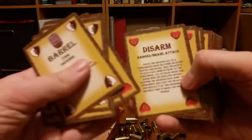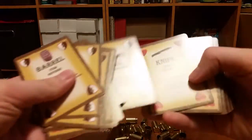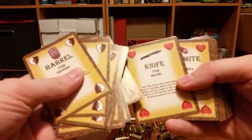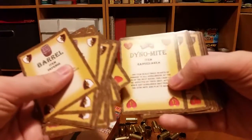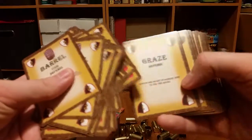So we have Barrel — we've got a few of them. We've got Bleeder, Disarm, Double Tap, Duck and Cover, Combat Roll — which Combat Roll is like one of the best things in the game to really help you get out of some situations. We have Knife, Dynamite — I used this once and it's incredible — Good Book, which really helps you out, and Graze.